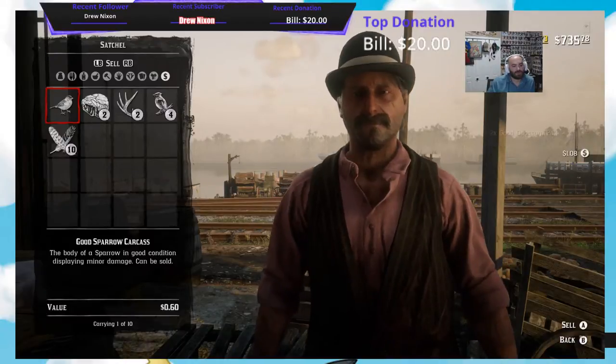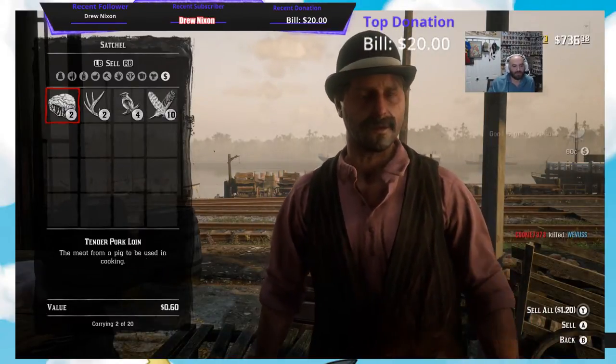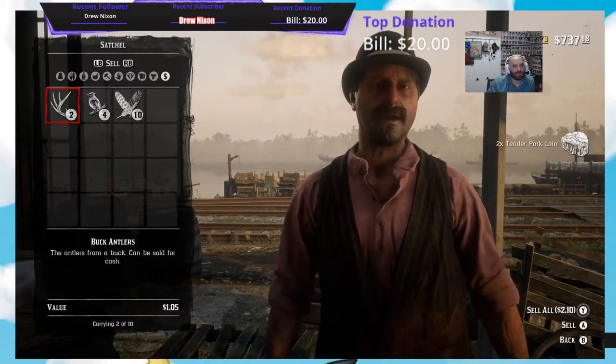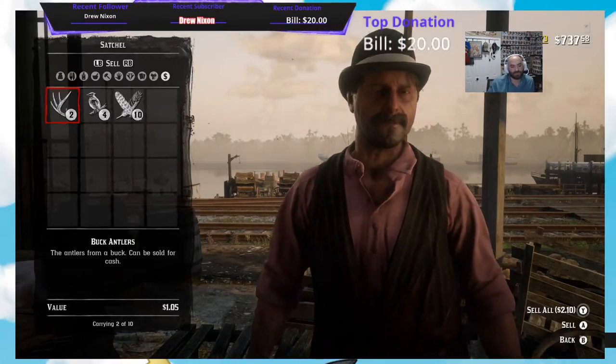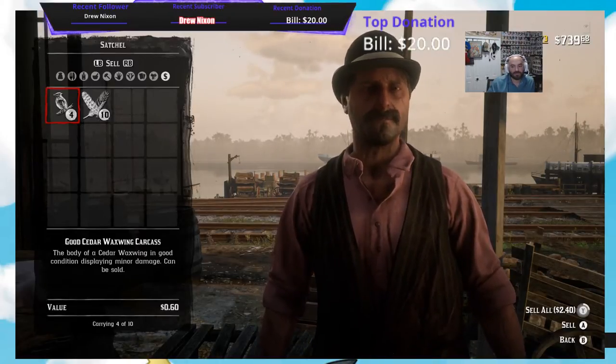Good Carcass for Sparrows, $0.60. Big Game Meat per pork bone is only $0.60, that's $1.20. The Buck Antlers are $1.05 — I have two of them.